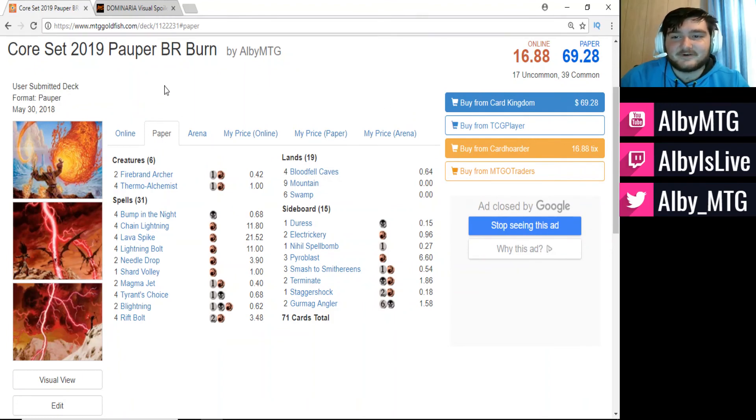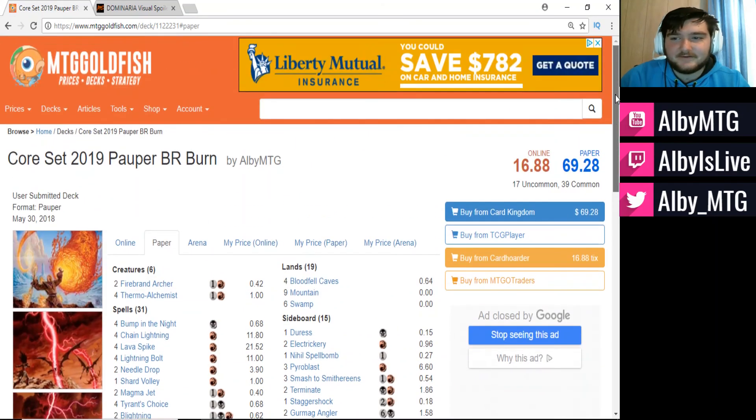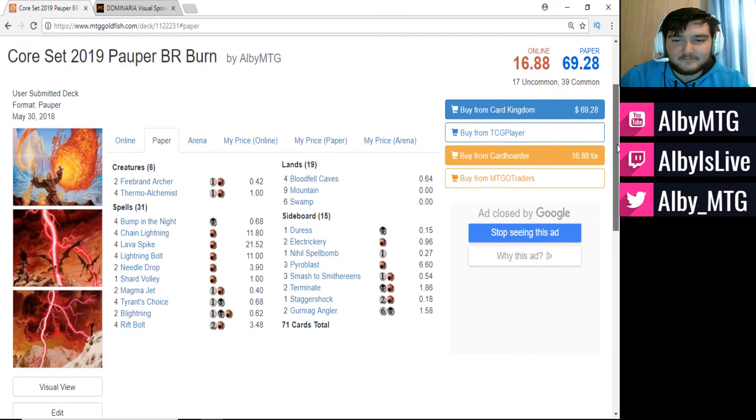Today we'll be taking a look at Core Set 2019 Pauper Black Red Burn. We have 71 cards in total because we're running a full four cards that are from Core Set 2019 — a full playset — and they are not currently up on MTG Goldfish right now, which is where this deck is from. Essentially what we're doing with this deck is trying to unload spells on our opponents and deal a bunch of damage.